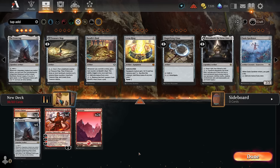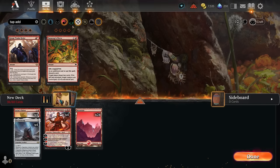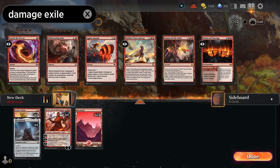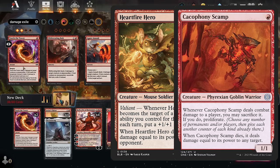If you've played Standard before you've come across pesky creatures like Hardfire Hero. If we can exile it we can avoid taking more damage. Filtering for red instants and sorceries that deal damage and exile reveals Torch the Tower — a nice one-mana answer dealing 2 damage to a creature or planeswalker. You can also sacrifice a token to deal 3 damage instead, and if the permanent dealt damage by Torch the Tower would die this turn, we get to exile it. Great answer to Hardfire Hero and Cacophony Scamp.